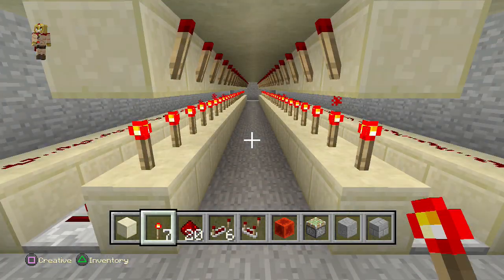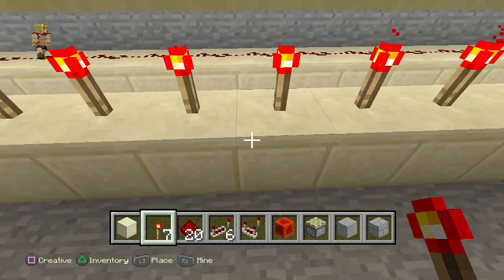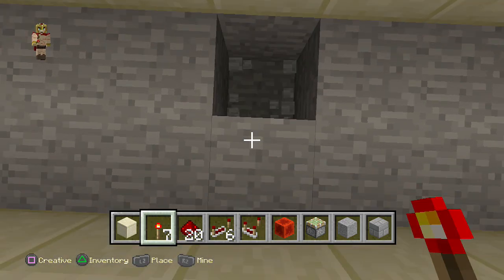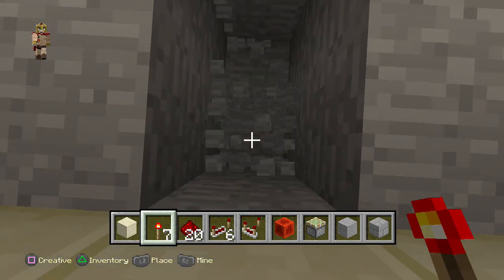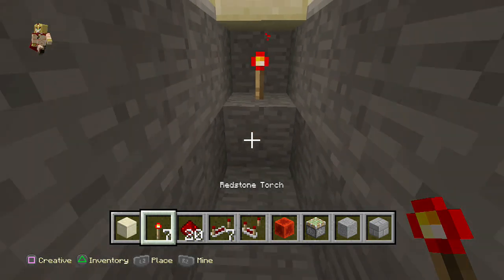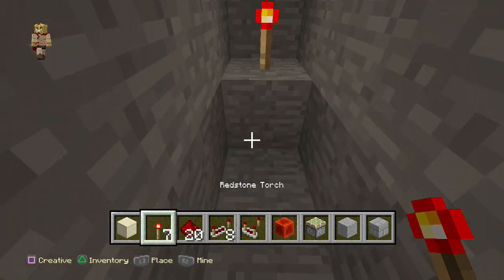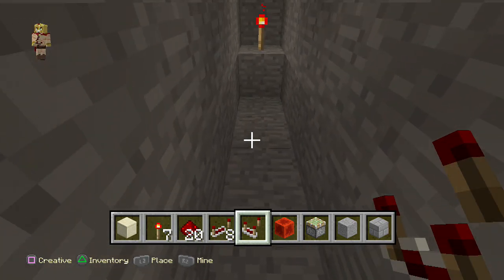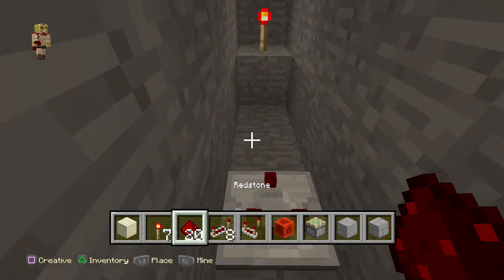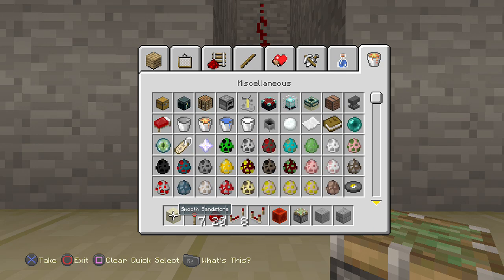Now we just need to create the switch mechanism. We're going to create a T flip-flop. Count about 15 blocks — 1, 2, 3, 4, 5, 6, 7, 8, 9, 10, 11, 12, 13, 14, and 15. Block 15 is the centerpiece, so delete those two blocks, go one more block down, delete that and delete the repeater, then place a torch on top. Place redstone dust on one side and one on the other, delete about two blocks deep, place the sticky piston there and the cauldron on top of it.